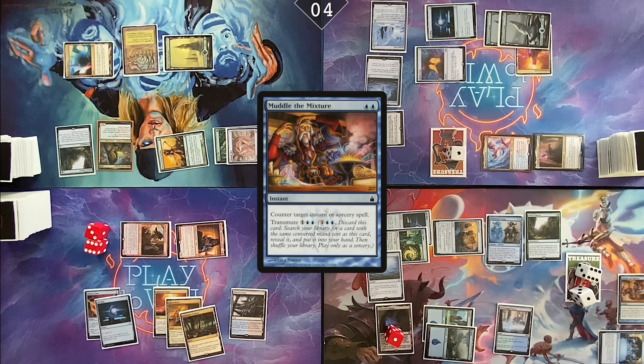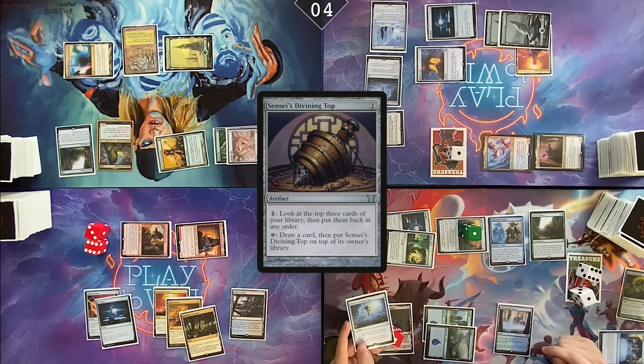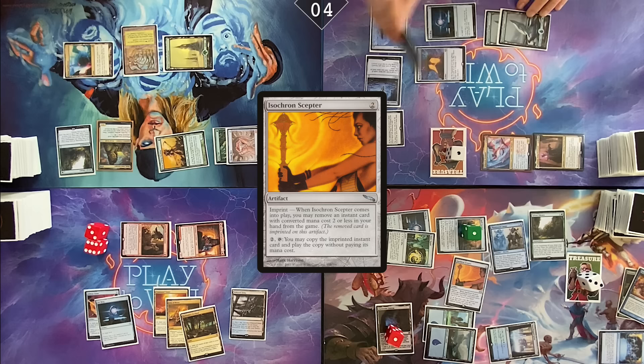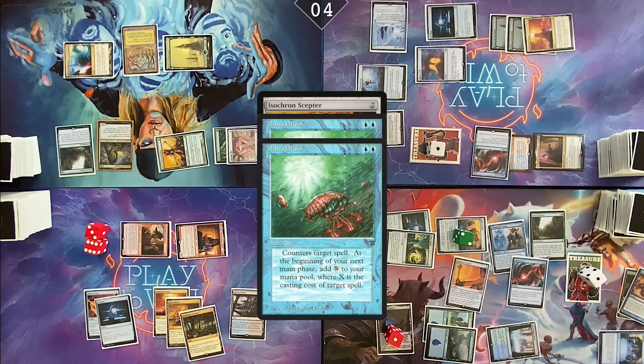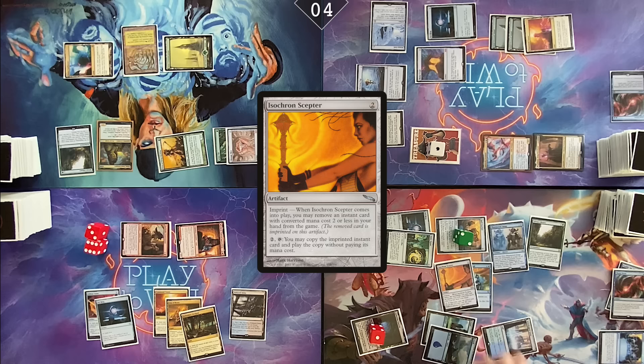Pay two life and cast Noxious Revival targeting Muddle the Mixture — put Muddle the Mixture back on top. Crack Sensei's Divining Top, draw a card, transmute Muddle the Mixture for Isochron Scepter. Crack two for Isochron Scepter. Activate Sensei's Divining Top in response. Casting Mana Drain targeting Isochron Scepter. Tap blue blue — casting a Mana Drain of my own, getting a counter. No response to Mana Drain. Your Mana Drain is countered. Isochron comes into play, imprinting Dramatic Reversal. I still have just enough mana to pay two to cast a copy of the spell.